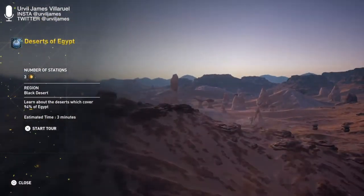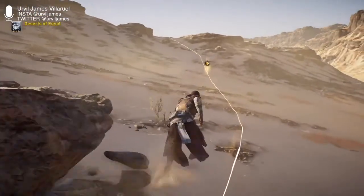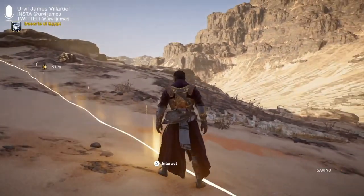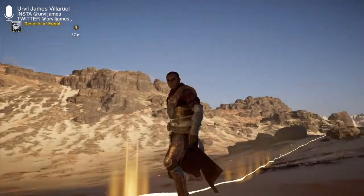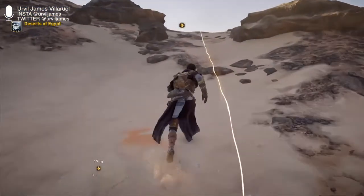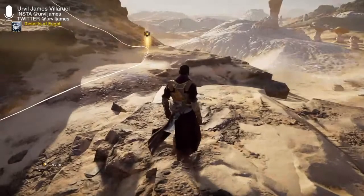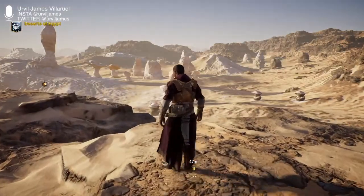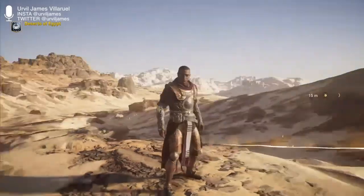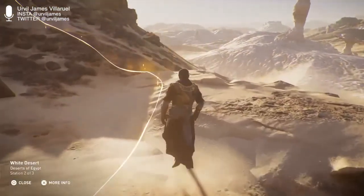Welcome to Deserts of Egypt. Reaching out on either side of the lush Nile are the harsh, arid western desert and the mountainous eastern desert. They cover nearly 94% of Egypt. Each of these parent deserts have their own microclimate and contain several smaller deserts with a distinctive fauna and flora. Whale fossils were discovered within the depths of the Sahara — known as the Valley of the Whales, this location is evidence of the seas which once covered the area. Makes sense, because sand is made up of broken up rocks, so this was definitely an ocean area.